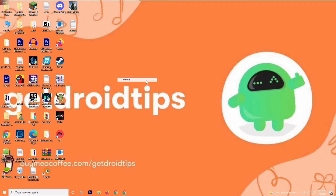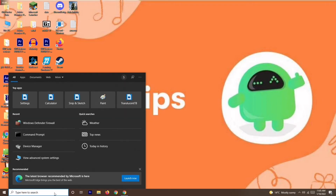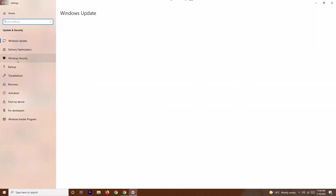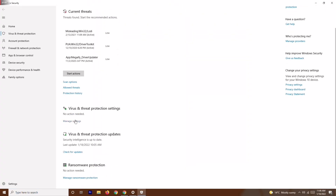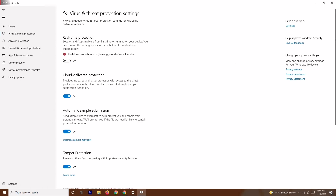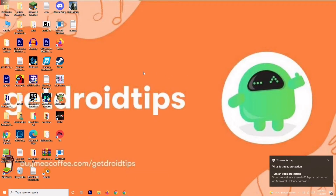If it's still not working, go to Settings, then Update and Security, and click on Windows Security. From there, select Virus and Threat Protection, scroll down and click Manage Settings. You'll find an option called Real-Time Protection — turn this off. Once it's turned off, try to play the game again, as this has helped in some cases.